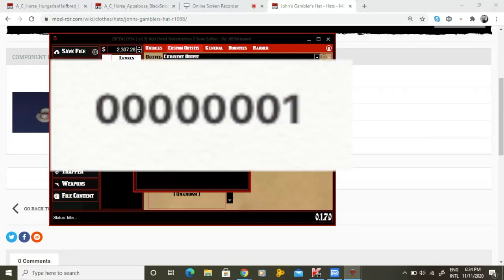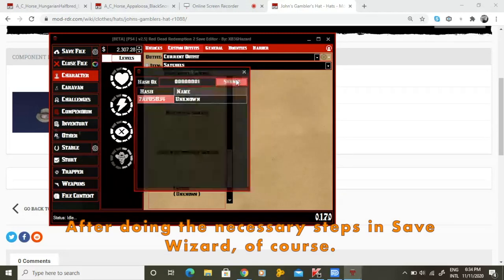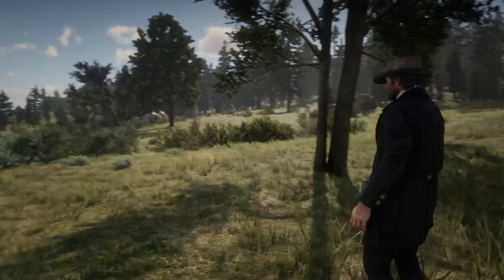All you have to do is type in this code in the custom option for the satchel. After submitting the code, all that's left to do is load back into your game. And there we go, no more satchel.